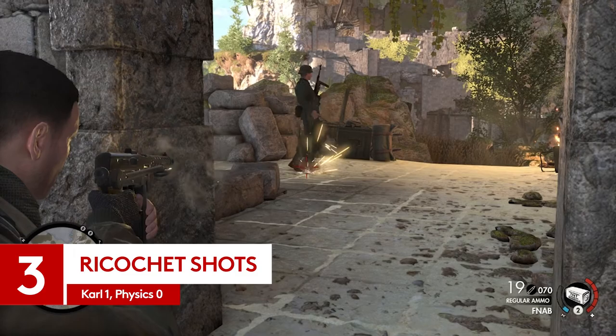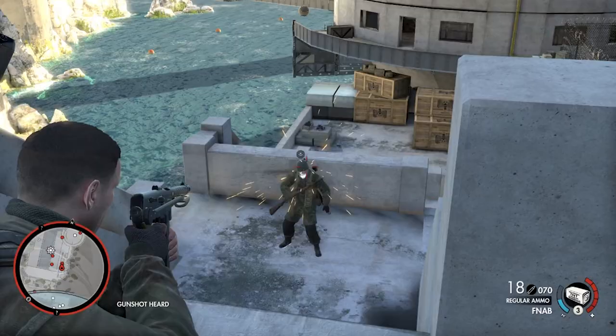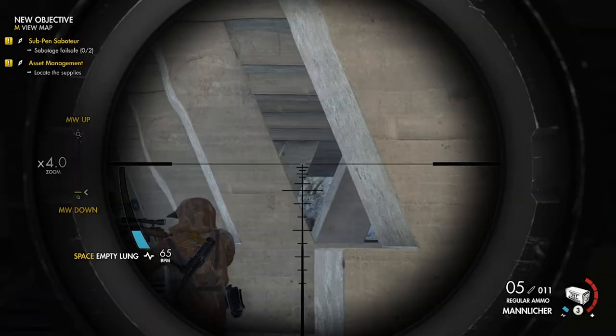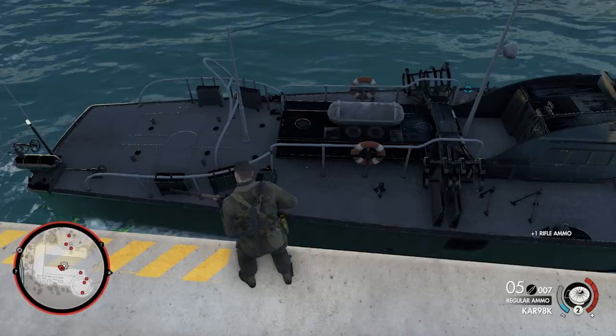Number three is ricochet shots, and five of them are required for upgrading the muzzle velocity of the Karabiner 98K. These are pretty tricky to pull off compared to some of the other challenges — I'm not going to sugarcoat it. However, if your enemies are near hard surfaces and you aim at the right places, it won't take you long to rack up the required kills. Ricochet shots happen when the bullet meets a hard surface, bounces off it and then keeps going.